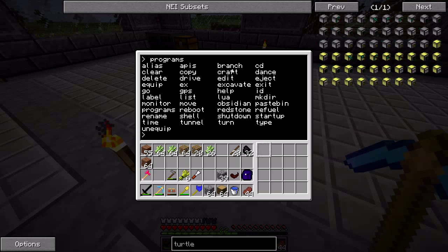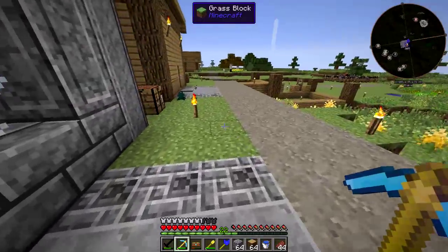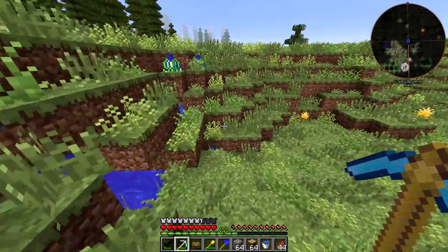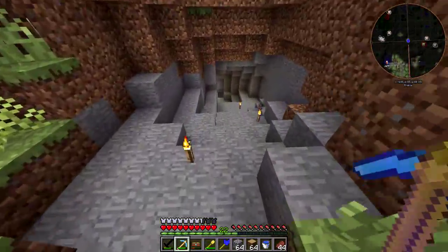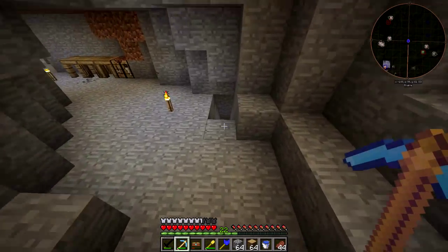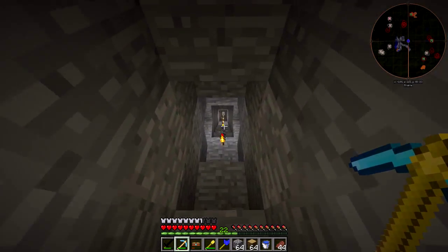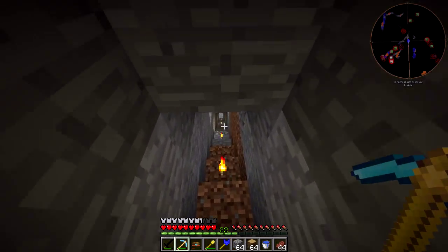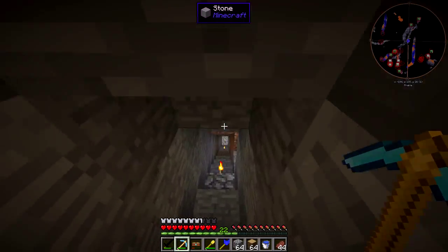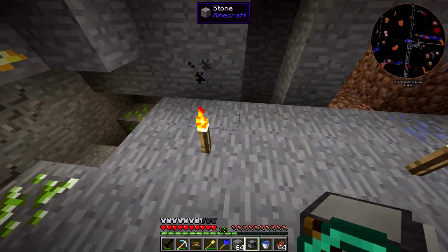The branch program is probably the one I use the most — it's used for branch mining as you might guess. Let me go down to where I've been doing a little bit of branch mining and show that off. I basically just picked a spot on the road and started heading off perpendicular to it. I need to take out these blocks so I'm not hitting my head on the way down.